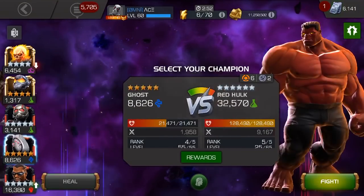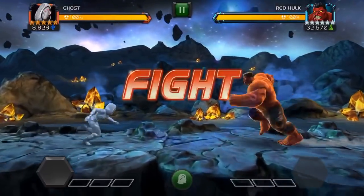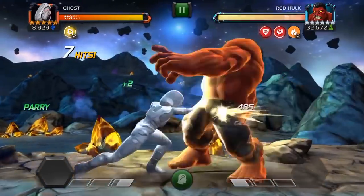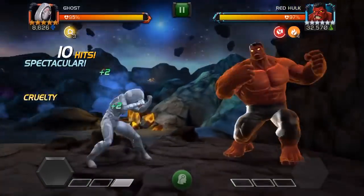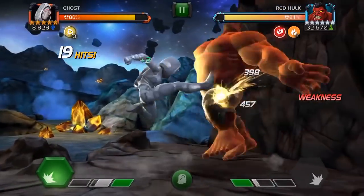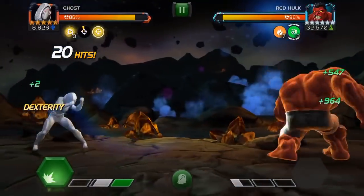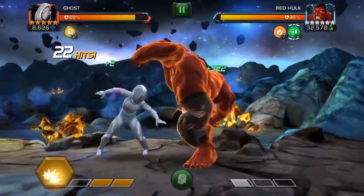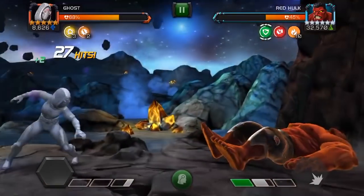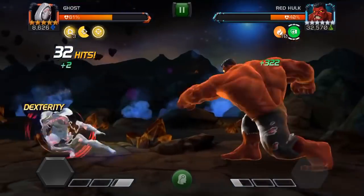Next up we've got Ghost, and you're gonna want Ant-Man and Wasp on the team. I did take a lot of damage because my Ghost is not duped — keep in mind Ghost has about 22,000 health on this node. Her Special 2 actually doesn't register most of the spiked armor; I believe I took spiked armor on the initial hit but not on the rest.